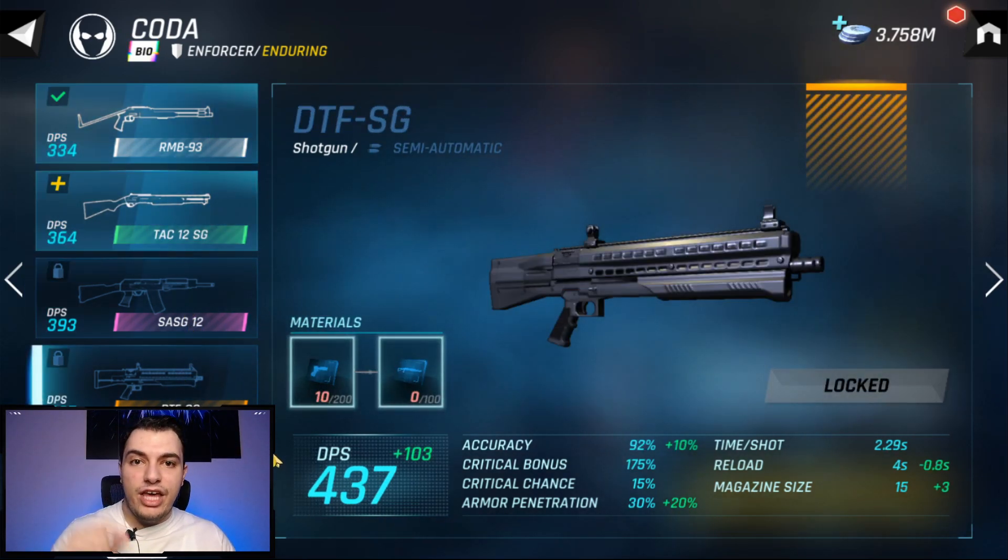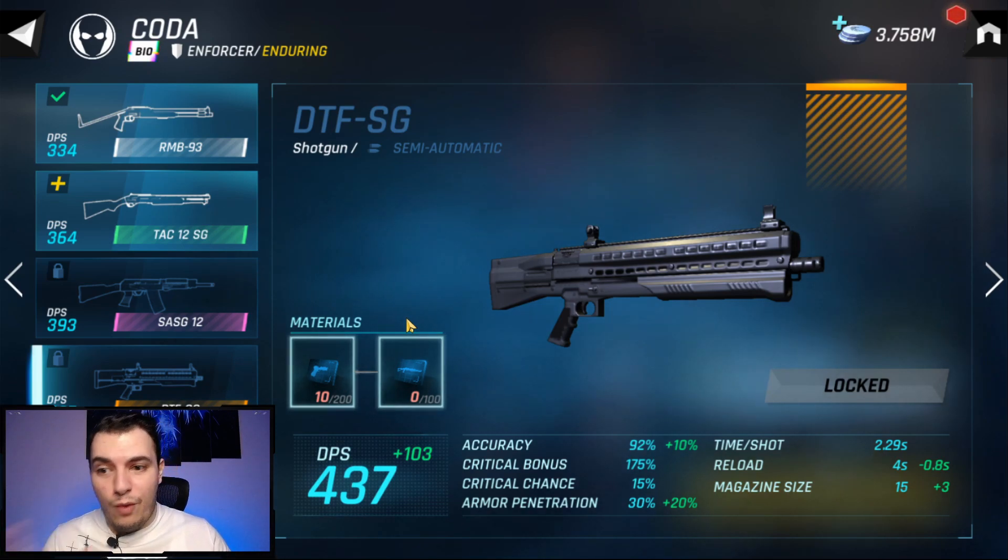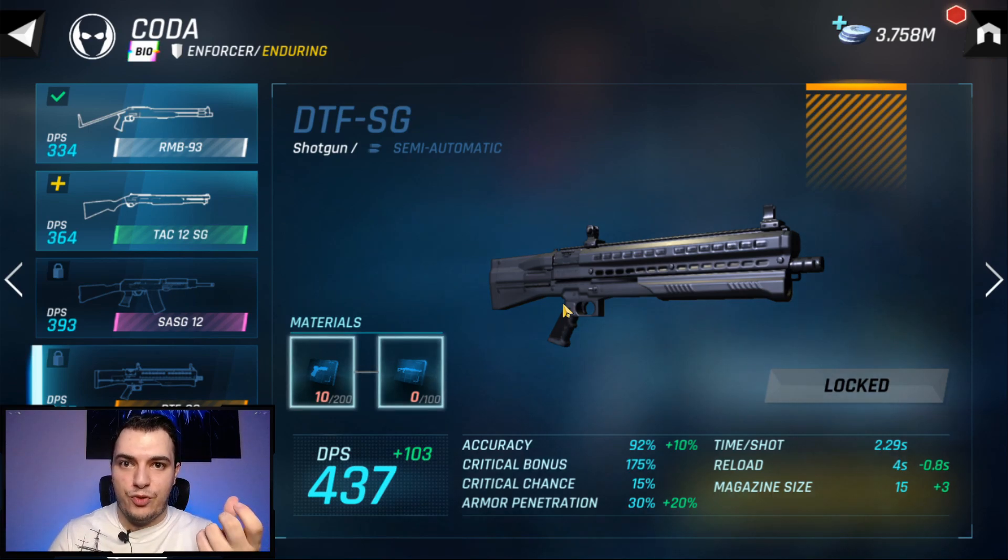Those four tiers increase the DPS of your weapons, sometimes give you more penetration, a higher magazine, higher accuracy, and better reload speed.